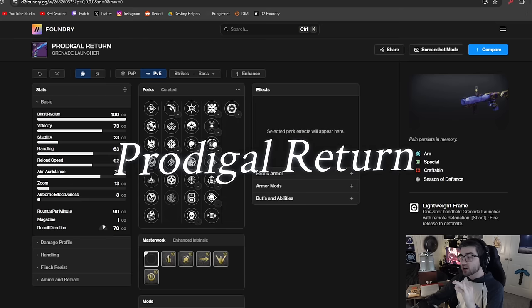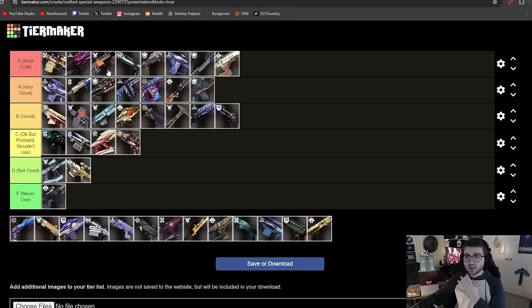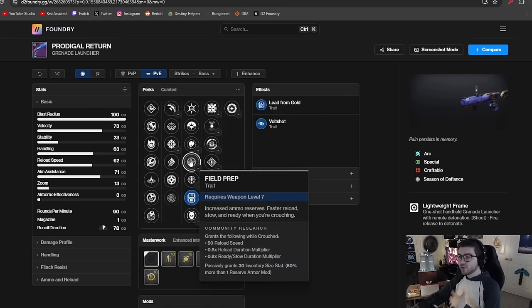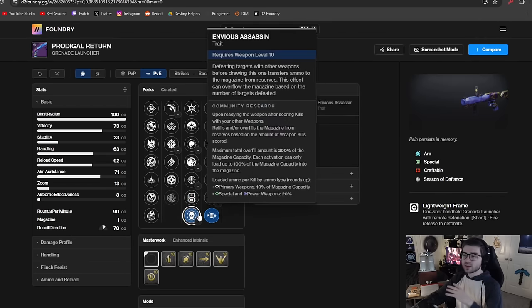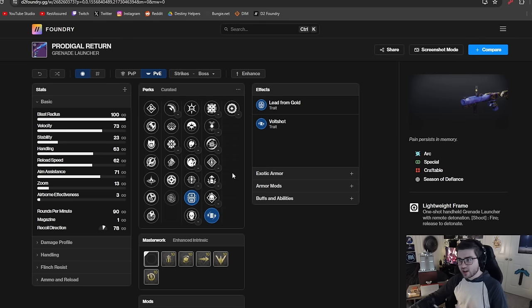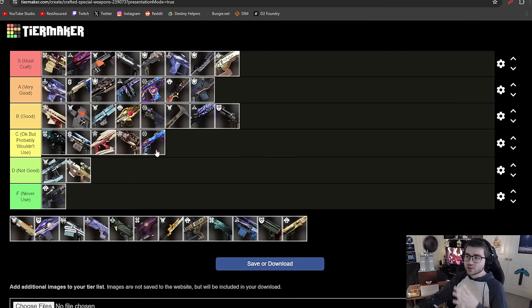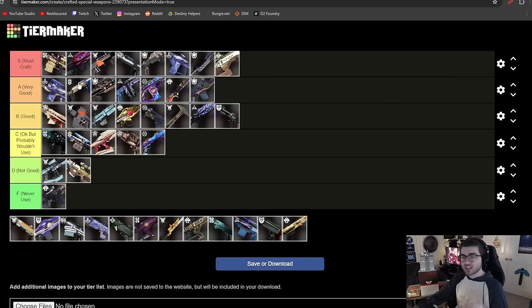The Prodigal Return is a grenade launcher that can roll with Volt Shot, which excited a lot of people. Unfortunately it's a lightweight frame, not a wave frame, and you should pretty much always use a wave frame for ad clear. Its perks include Volt Shot, Lead from Gold, Field Prep, and Envious, with Demo and Rampage in the other column. But the perk pool is just slightly okay, the origin trait isn't great, and Forbearance can just do what this wants to do better. I'm putting it in C tier — use a wave frame if you have one.